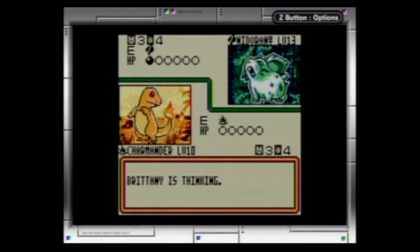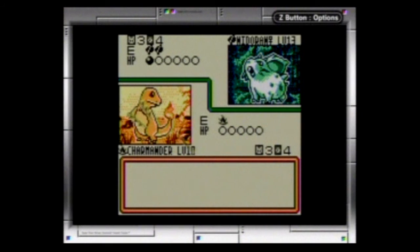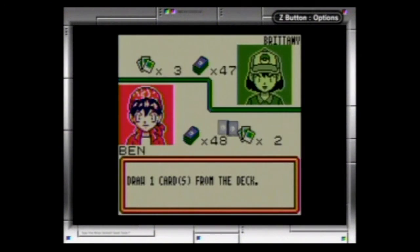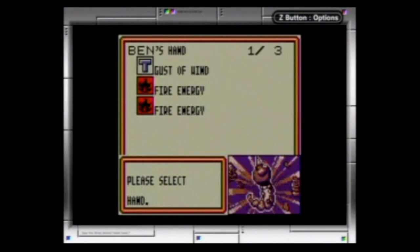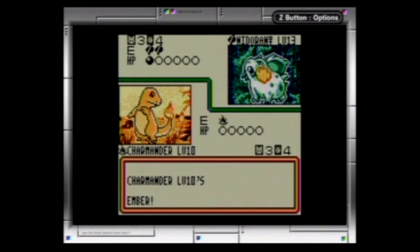The problem is this Nidoran female is not actually weak to fire — I think she's weak to Psychic, so it's kind of a handicap. But I can put another fire energy on it and use Ember. It's a waste of a fire energy, but it does a lot more damage, so it's worth it in the long run.